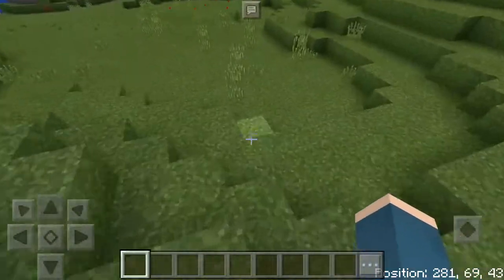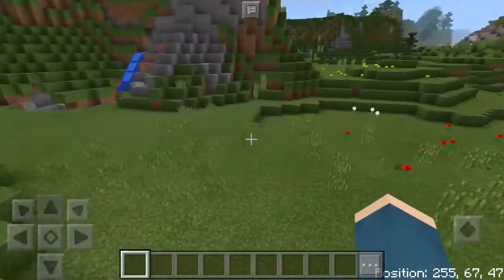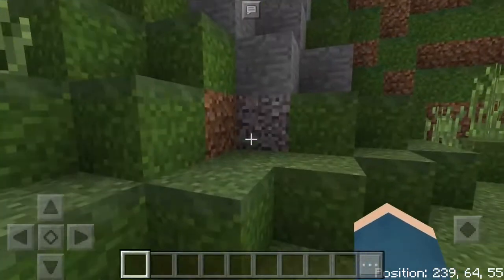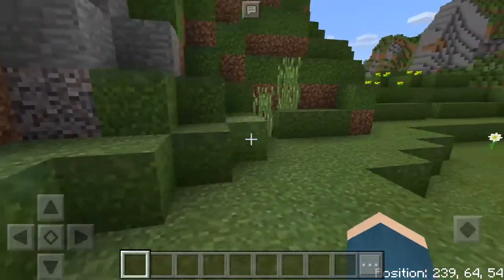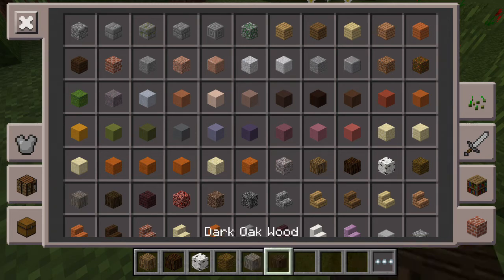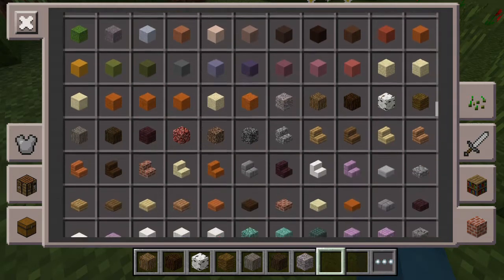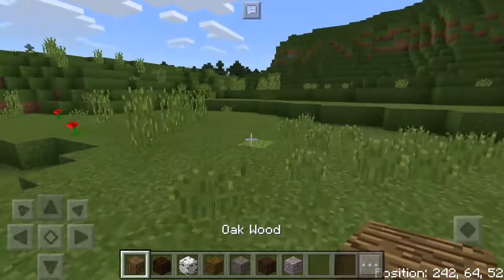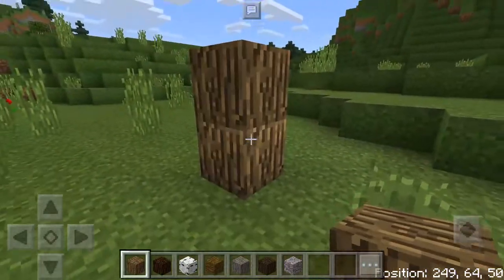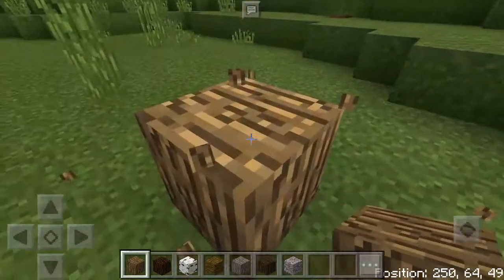It changes certain blocks, not all blocks. As you can see there's some gravel here — it changes the gravel to the old gravel texture from back then. Let's get out some blocks: you've got the oak wood and a bunch of different woods it changes. It also changed the gravel like I mentioned. As you can see, the oak wood block looks like a regular tree but it doesn't show the core — it's all covered.